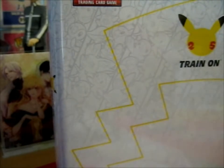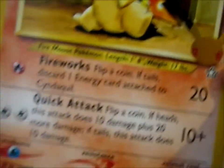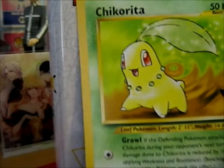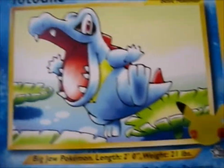So here we have Cyndaquil — you can tell how old this card style is. Chikorita. And Totodile. Very old card stats.